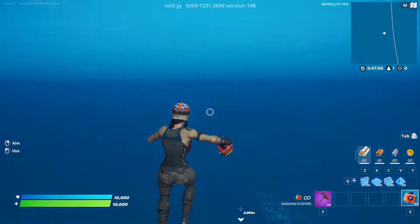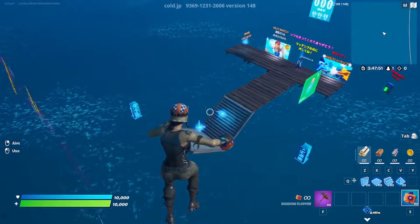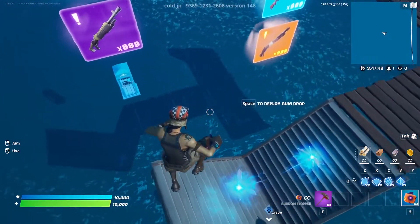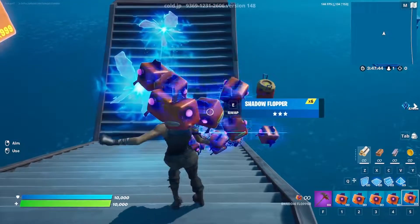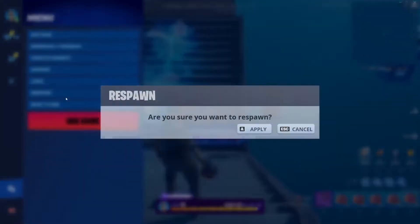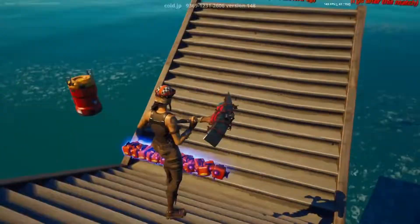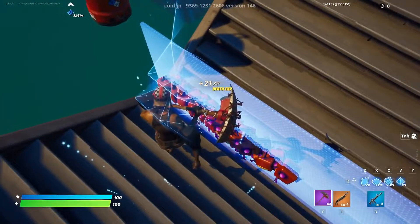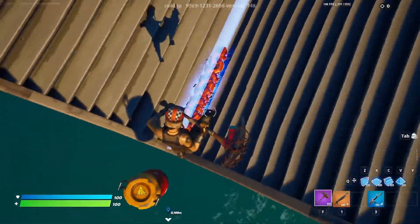After some time, you should be able to find the island — it's right here. We have now found the island that we need for this XP glitch in Fortnite Chapter 3. Once you are on the island, go down here and do an emote. As you guys can see, the Shadow Floppers will drop like crazy. Now we have to be quick — go ahead and respawn.